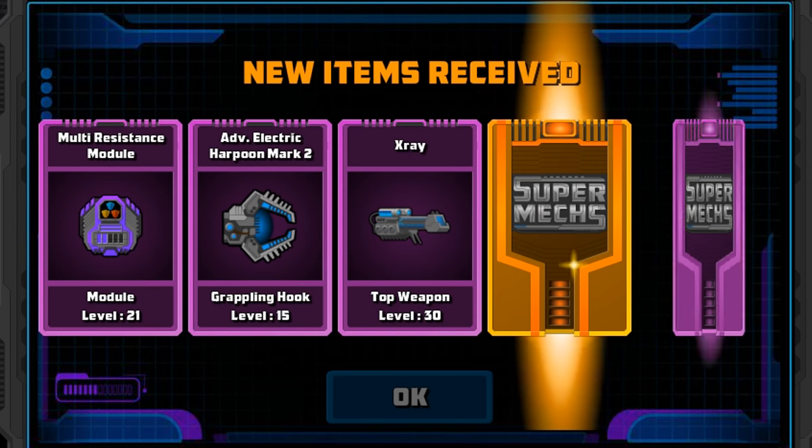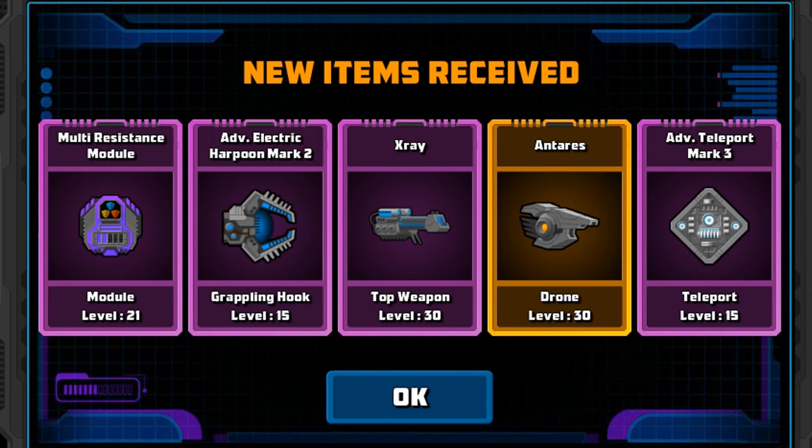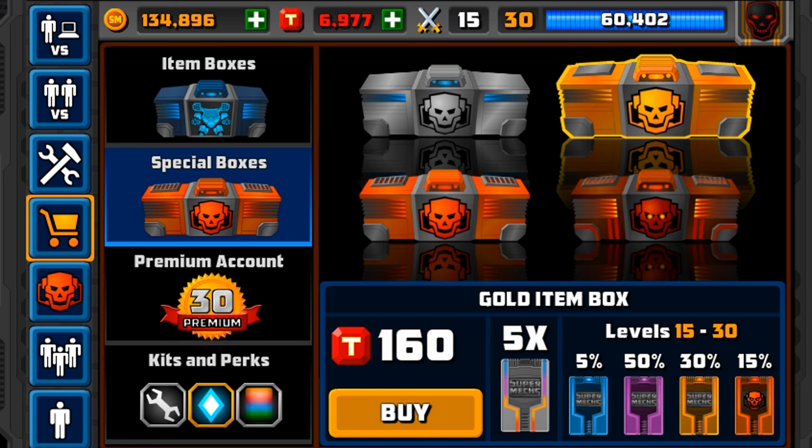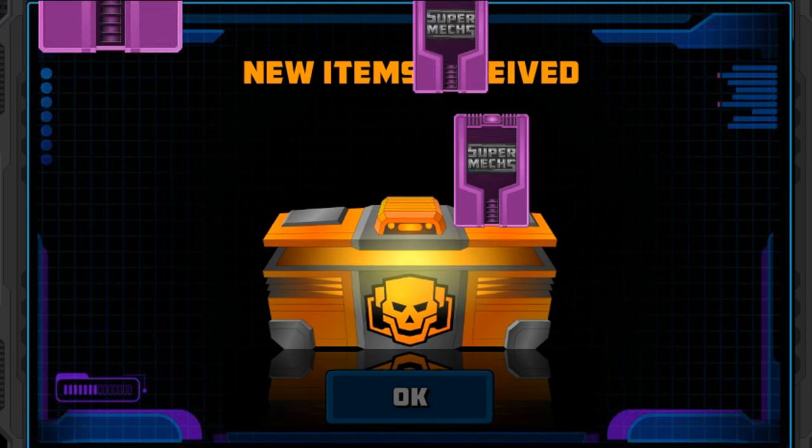We didn't get any mythicals in that. A more resistance module, Advanced Harpoon, X-Ray, Advanced Teleport, and Antares, which the Antares is a very, very good, decently weighted, and decent damage drone.